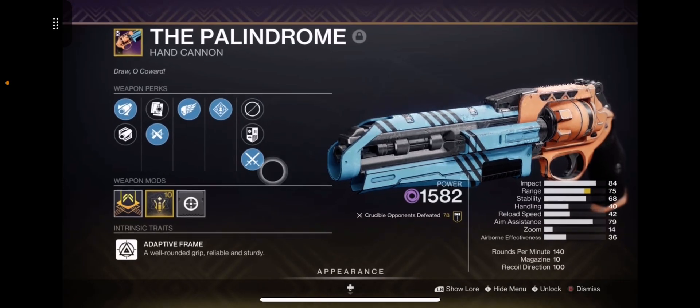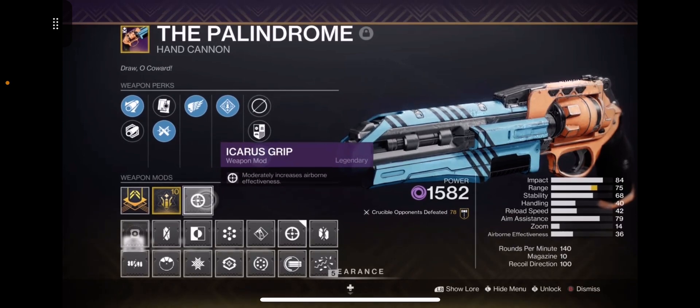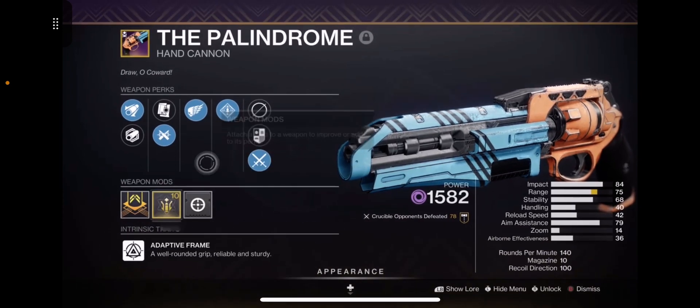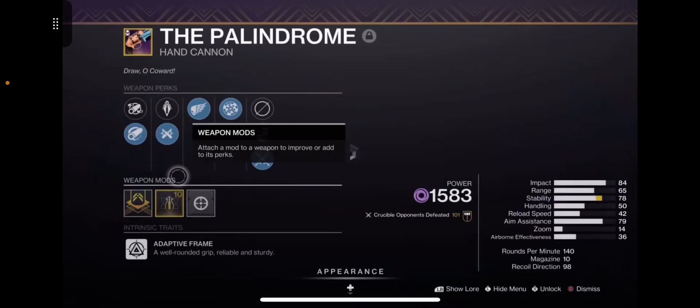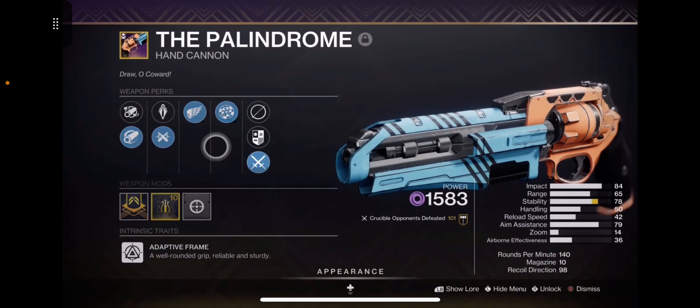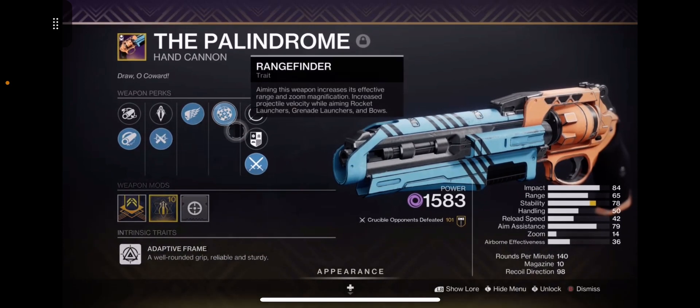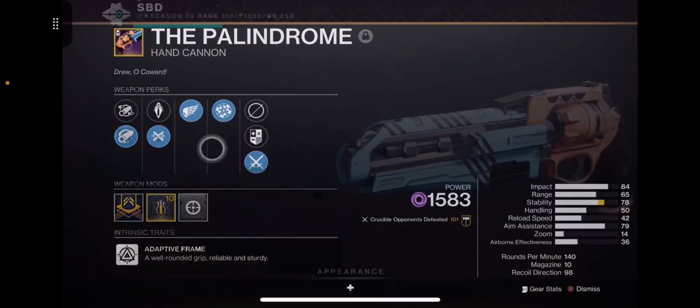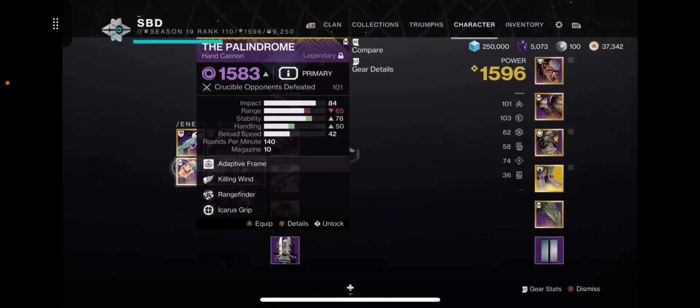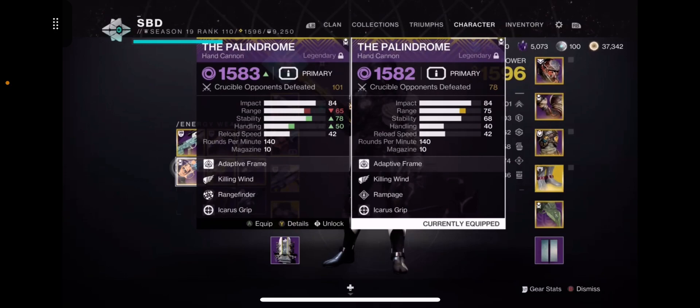Icarus Grip is the grip to run, mainly because of the new airborne accuracy updates — they buffed it so this thing is an absolute cannon. This is the one I would use in 1v1s and in Trials. You have rangefinder, hammer forged, killing wind, and ricochet. When you compare these two rolls, they actually sit at the same exact range — one says 65, one says 75.